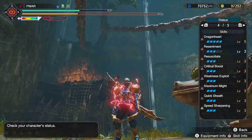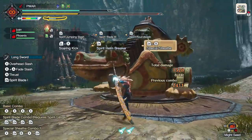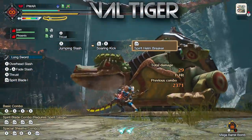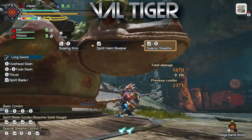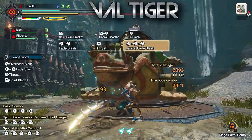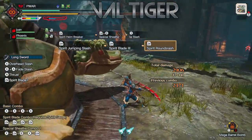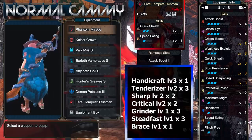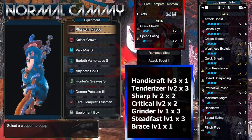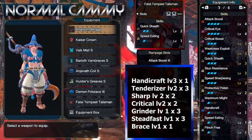Now for the Tigrex test. Naturally due to Silkbind Boost, Tiggy's Helmbreakers will be the highest — even with buffs the attack stat is barely different from Cammy. Because of Silkbind Boost you get a whopping 256 off the bat with no Resentment. With Resentment it's 267 — a lot of damage, but because of the much lower crit it's just not consistent enough. With Rousing Roar against a weak spot you're looking at 90% crit, so you definitely need a Rousing Roar cat for Tigrex.